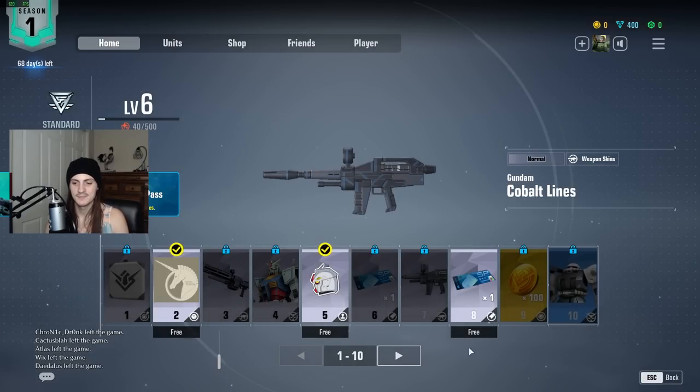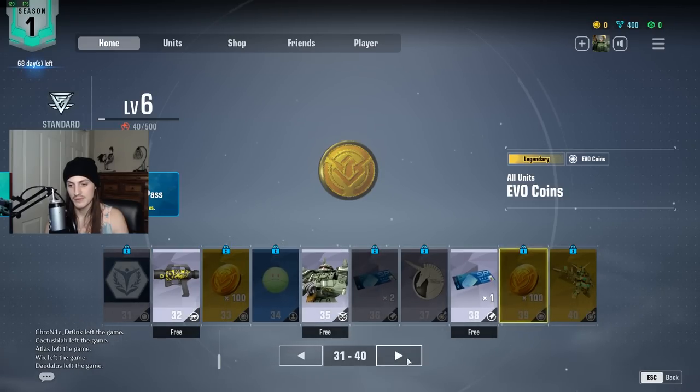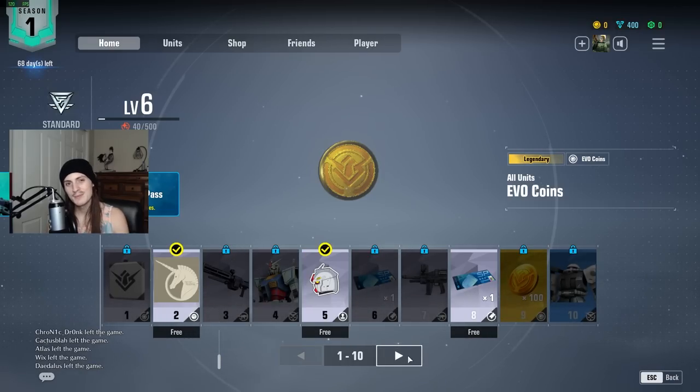What I also realized is that if you buy the Season Pass for $10, so 990 EvoCoins, you end up getting 990 EvoCoins back. You can literally just use that money to buy the Season Pass for the next month. Like, $10 and you can have the Season Pass forever if you just play the game. That sounds like good money to me, and I thought that was really, really nice.